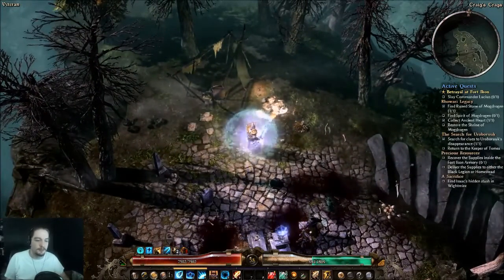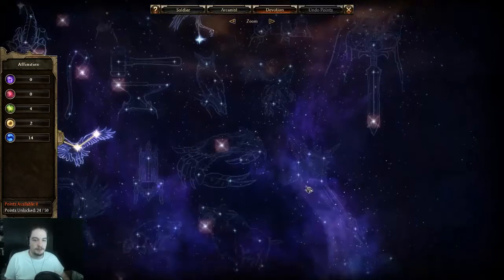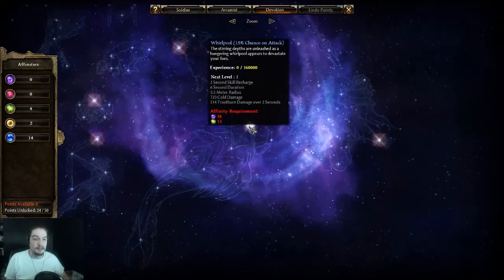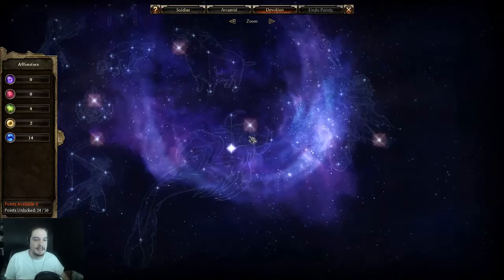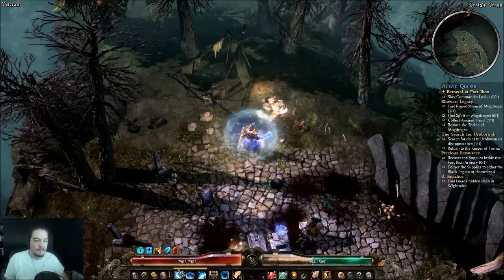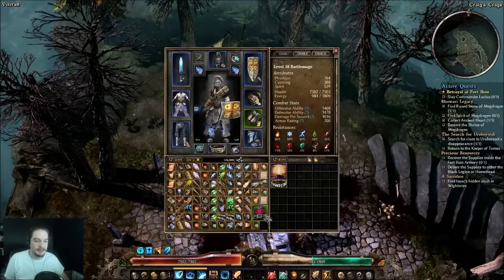If I go into the bottom devotion tree, there's another ability called Whirlpool, which is a big chunk of cold damage too. Whirlpool is on attack, while Blizzard is on critical hit. So it's a debate between the two.